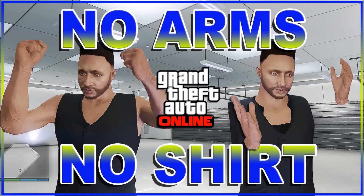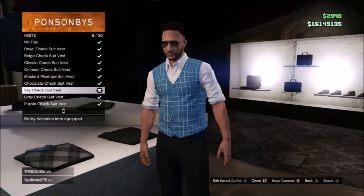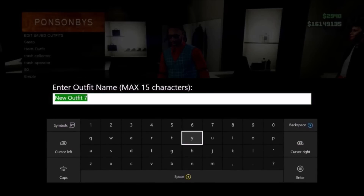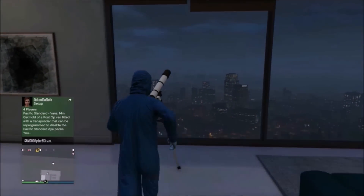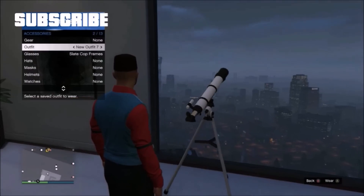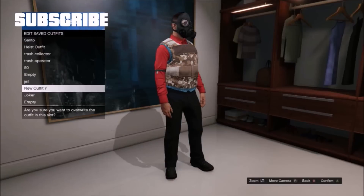In today's video I will be showing you how to get invisible arms and how to remove your dress shirt from your vest. First, select any vest, then go to vest shirt and select any long sleeve band shirt. Save the outfit, then go to heist coveralls and select any chemical outfit with chemical mask. Go to your apartment, run to your telescope and hit right and down on the d-pad. Your character should be standing in front of the telescope. Hold down select, go to inventory accessories, and select the vest outfit. Walk away from the telescope — your character should have the chemical mask on the vest outfit. Now equip any body armor vest and save the outfit.